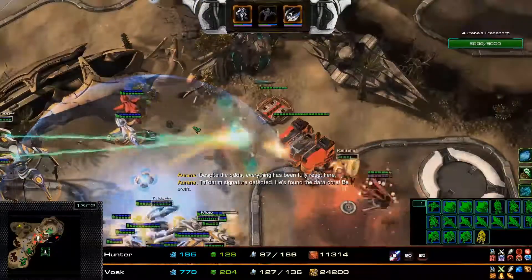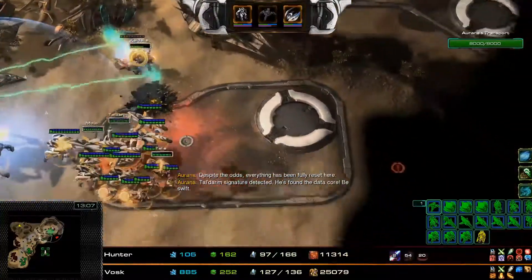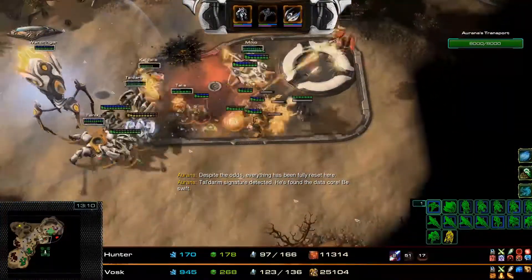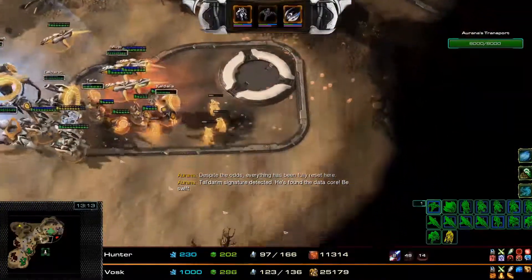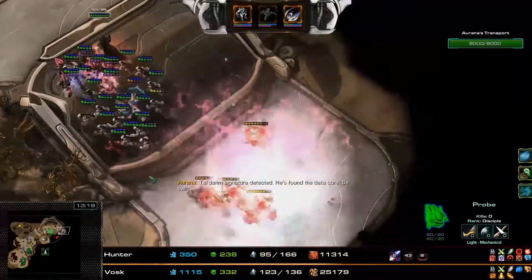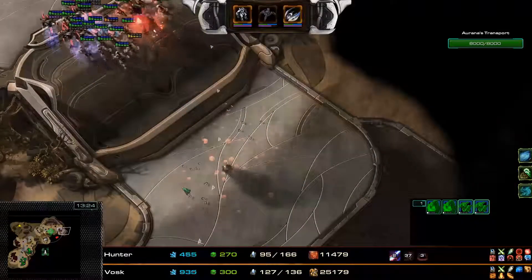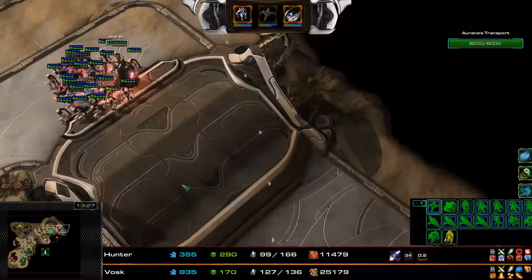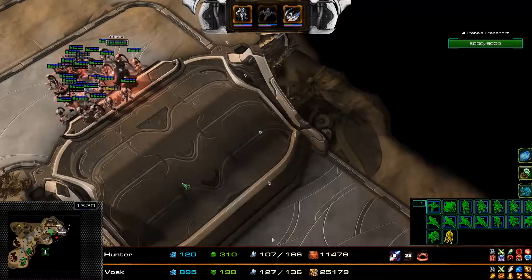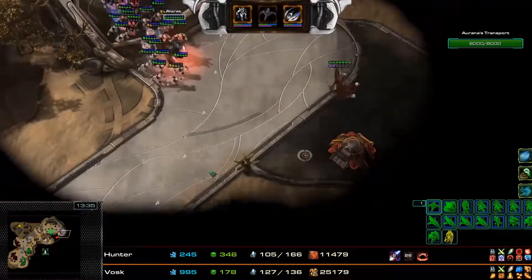That is the second security terminal done. Now Phoenix is going to be pushing into this side — a very nice split on Phoenix's scout. The Raven gets its target, at least one out of two. Alrak will start pushing into here — the ascendant count is starting to rise and the Power Overwhelming stats are starting to go up, so Alrak can start pushing into the bases as long as he's not too ambitious.